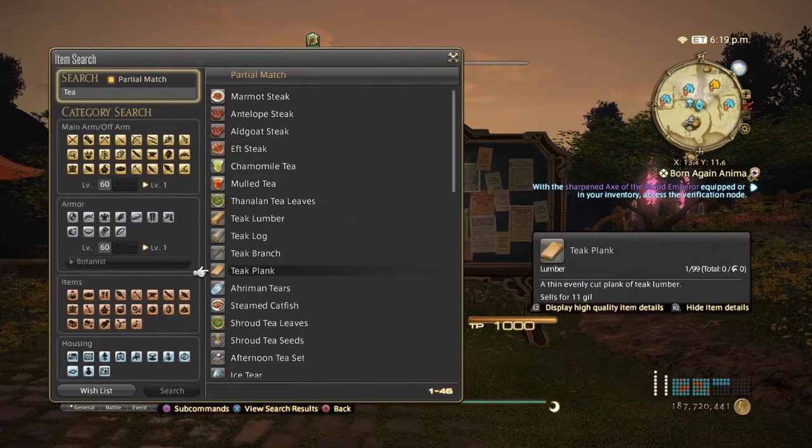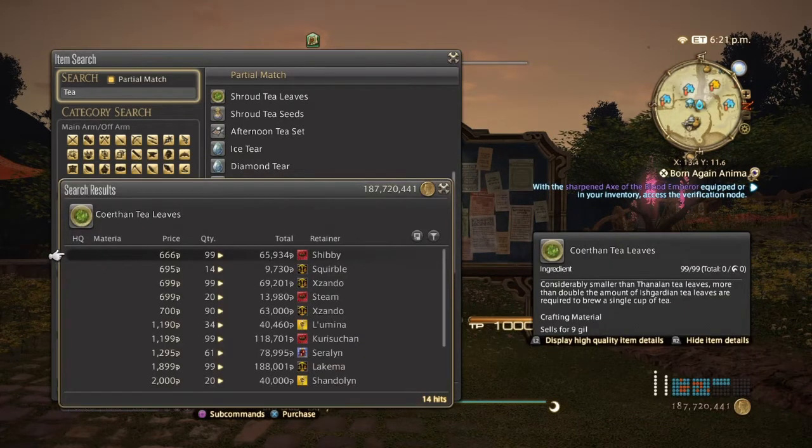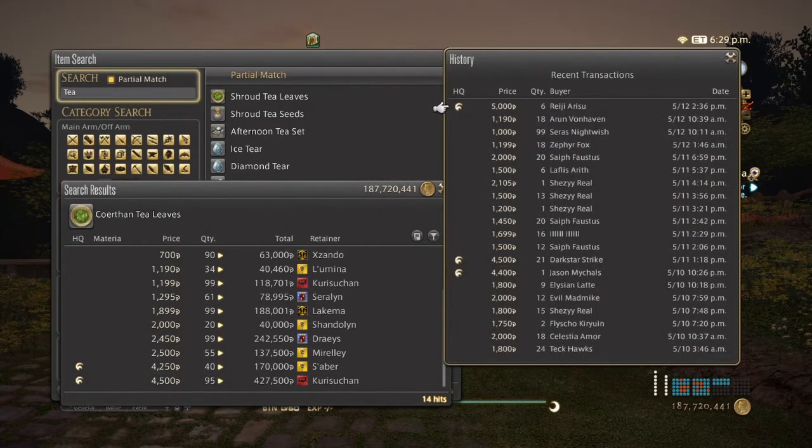Next is going to be the coarse tea leaves. These are used to make the arc leathers and also the wayburn leathers. Because this is an unspoiled node item, expect them to be expensive — or you can get them at a vendor. Normal quality can go from 666 to around 3,000 to 4,000, and high quality 4,000 and up. Because you can get these at a vendor, they haven't been selling too well, but if you can reach people who don't know about the vendor, they can be quite expensive.